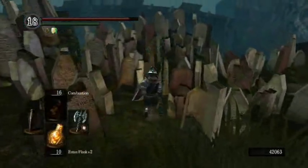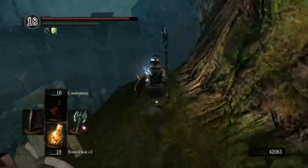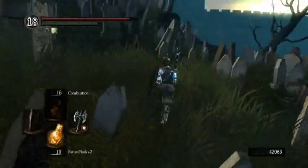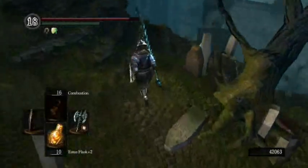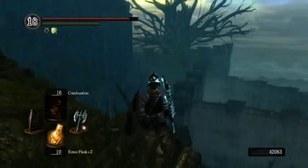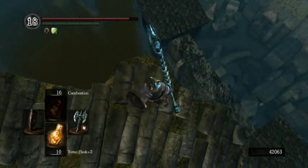Oh, a Zweihander? I've gone the wrong way, but I might as well get all the items from here. For anyone asking, this is still the Nier soundtrack. Binoculars — for any perverts who wish to stare at gigantic pairs of breasts. We're going down this way. You can actually see parts of... that's the Great Hollow. We haven't been there yet — that's another place we will be going at some point. And down there is Blighttown, just about to see the bottom of it.